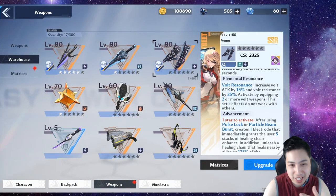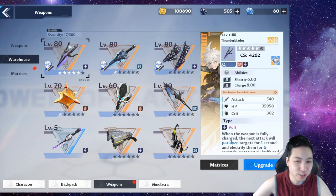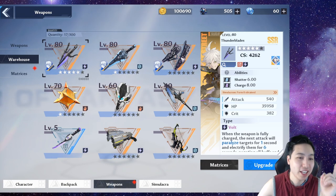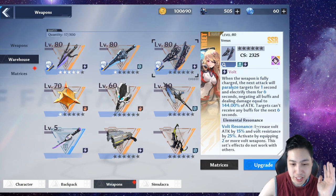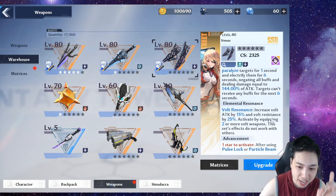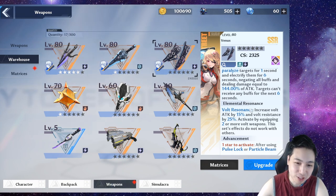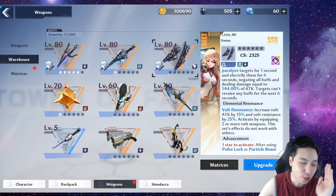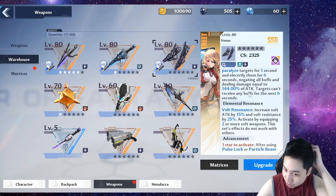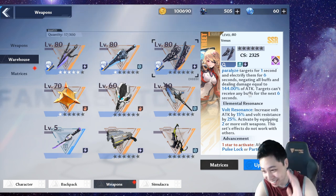For team comps, I'll use character and weapon names interchangeably. Thunder Blades is obviously your main weapon. Secondly, you want Nemesis or Venus because of the elemental resonance, which gives Vault damage attack by 15% and Vault resistance by 25% — both are Vault weapons. She's also a healer: when you use this weapon and dash, it activates a healing circle, which is great for sustain.